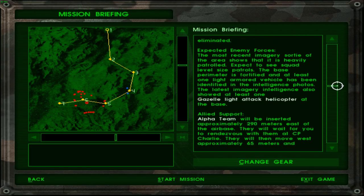Expected enemy forces: the most recent intelligence sortie of the area shows that it is heavily patrolled. Expect to see squad-level sized patrols. That means what — three men? Four men? Six men? Squads differ from place to place. I think in the US it is four men strong; a typical army squad in India is six men. But I think there are places where a squad is just two men, like a two-man team. So you never know.